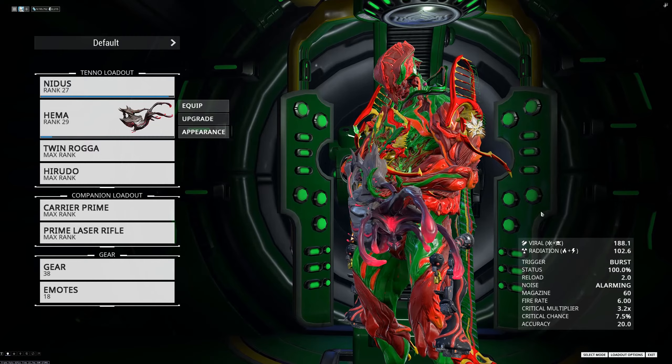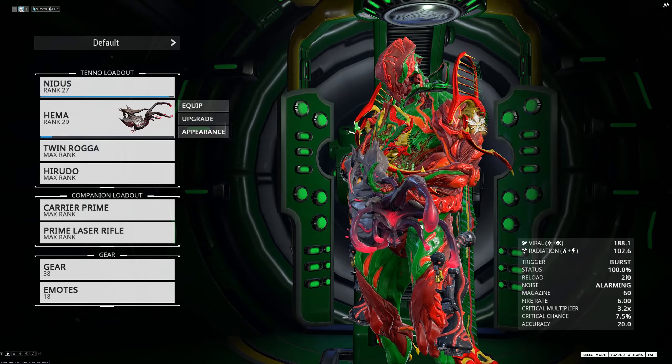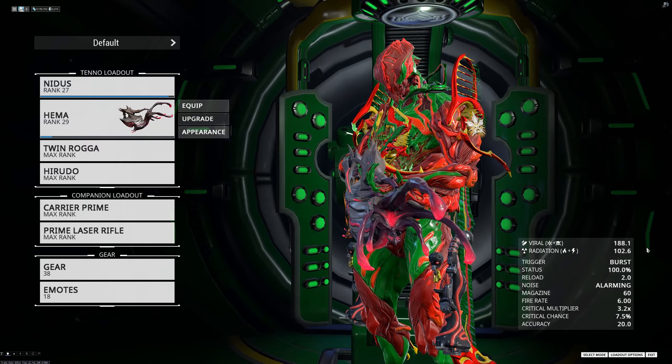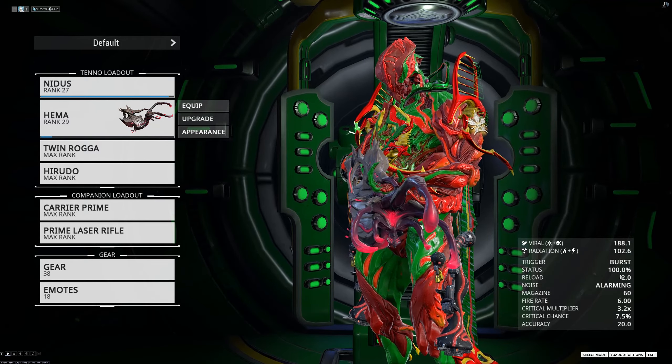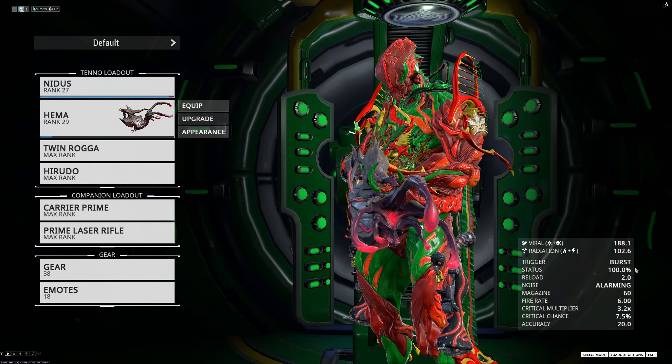For the mods I would consider the basics for this weapon: Serration, just for that added damage. You could also add cold and toxin elements in order to add more damage as well.